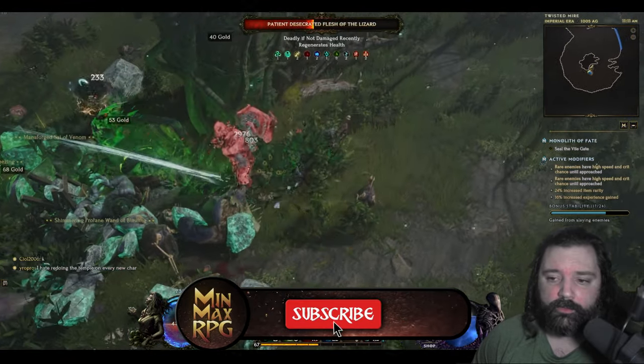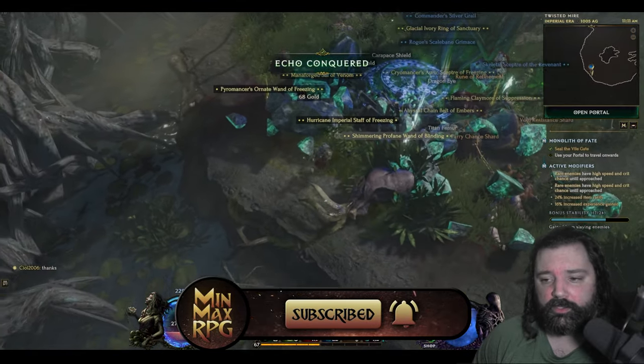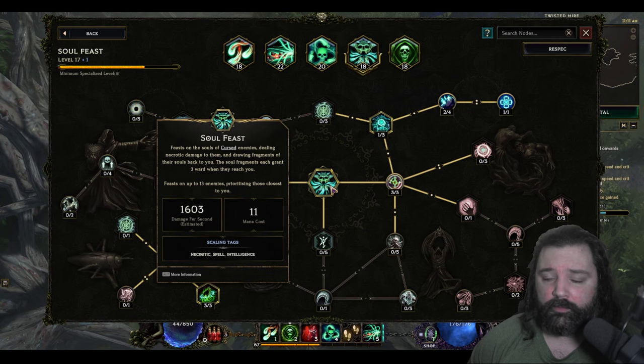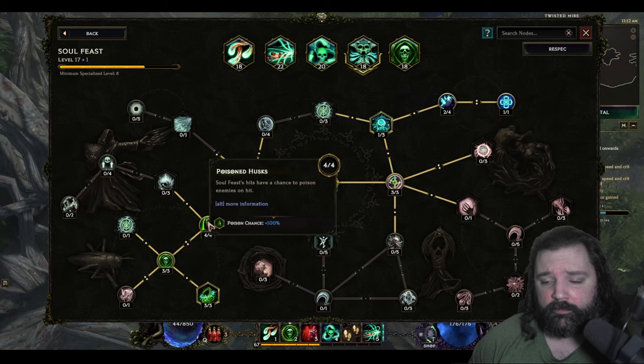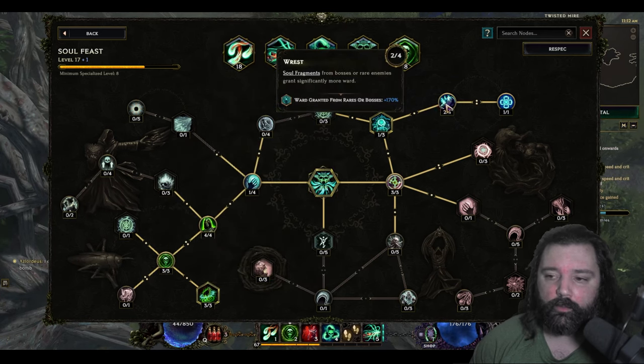You may have noticed Transplant on the bar as well — this is for additional mobility. It's an unspecialized skill at baseline, and it costs health to use instead of mana. The fifth specialized skill is Soul Feast, which can proc while Aura of Decay is active. When we get hit by enemies, there's an increasing chance for this to proc. Soul Feast provides more chance to poison enemies and a large amount of ward from rares or bosses, adding to survivability. Since this procs automatically, it makes the playstyle really friendly.